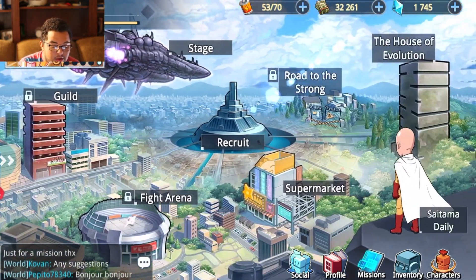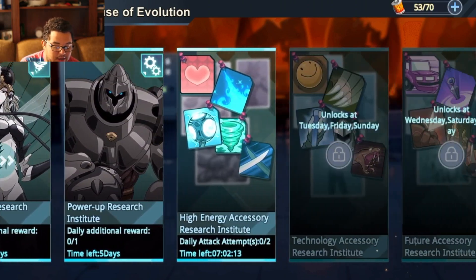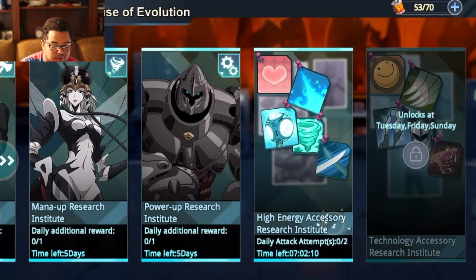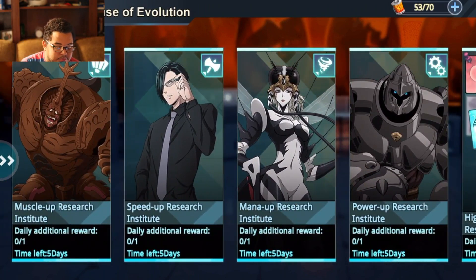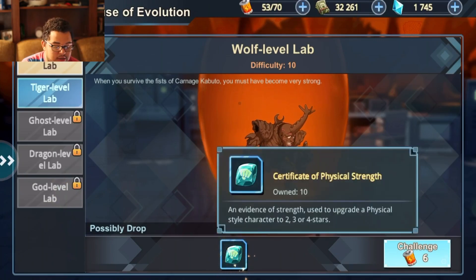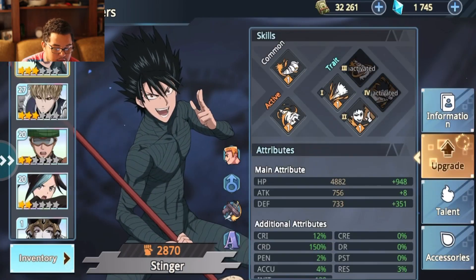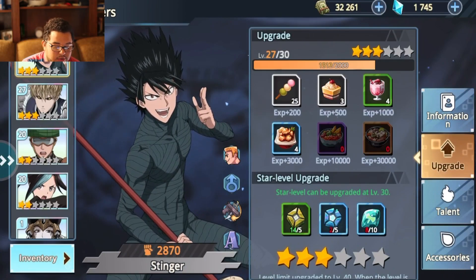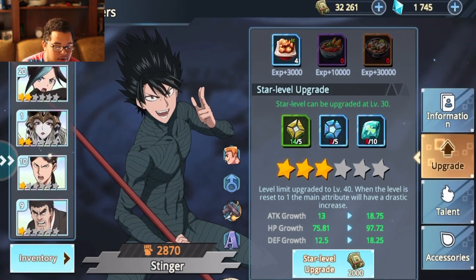I haven't unlocked the guild yet, fight arena, or road to the strong, but this is also a very important thing for leveling up. Right now everything's open, with a five-day limit and twice a day. These are your gears that you can attach to your characters, which is going to be crucial to increasing damage just slightly and changing the way the battle goes. There are also boss fights that you can do and redeem rewards, which you use for leveling up your characters' attributes.